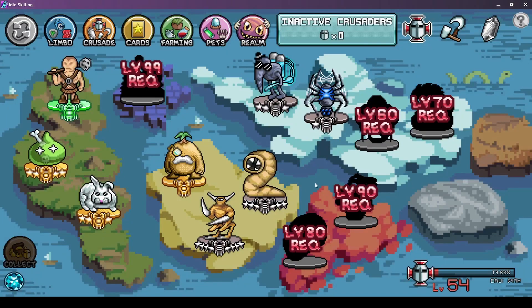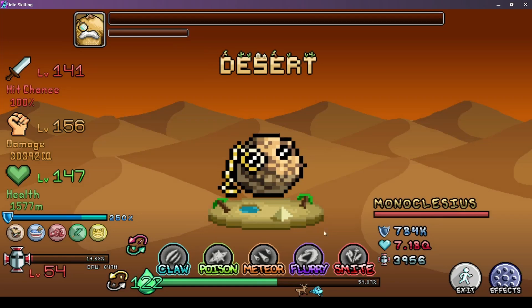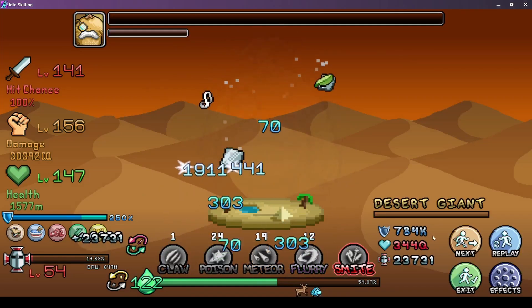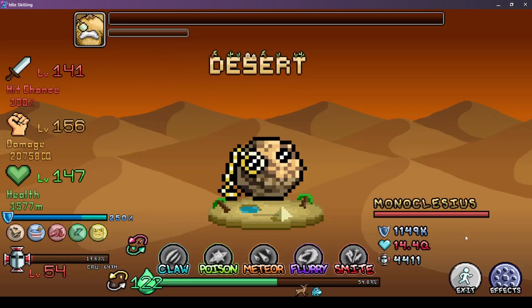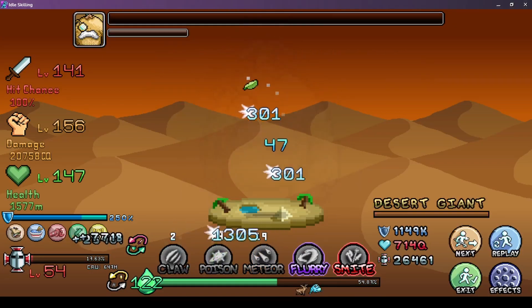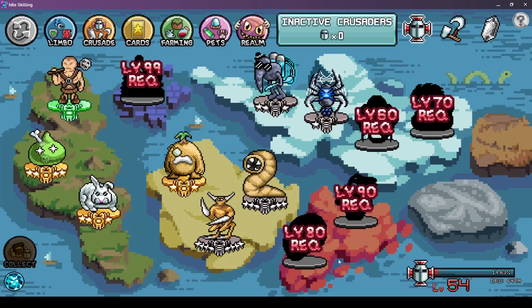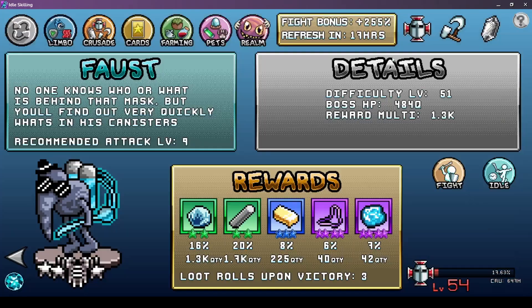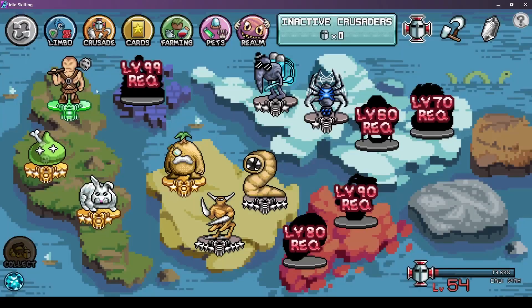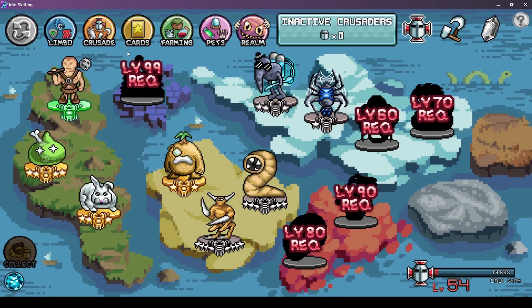These are my current crusaders - they are very boring to level up. You gotta click next, use the skills, click next, use the skills, click next - and so on. You need to do it hundreds of times. This one is level 54, 51, 79 - and for each level you gotta do that every time.